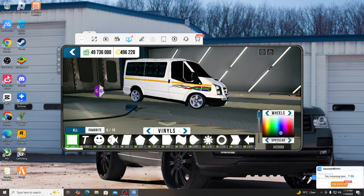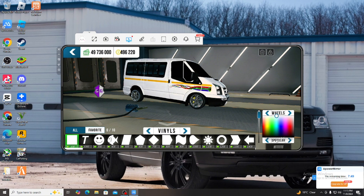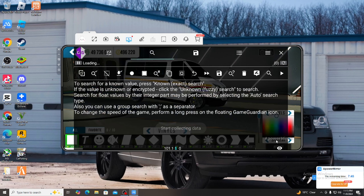You're gonna be using SP to make the rims shine. Take this arrow and put it up, then press Game Guardian. In the search bar, set the type to Float, then press New Search and wait — done.